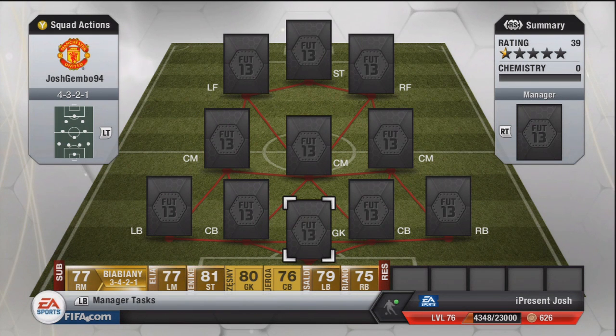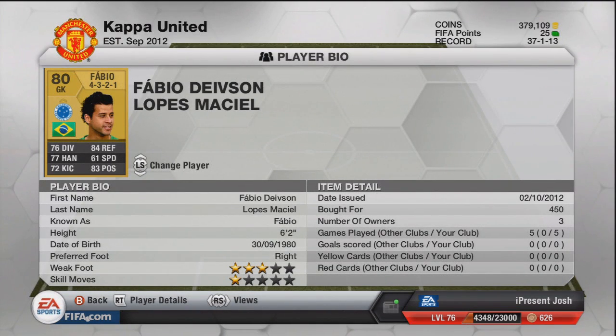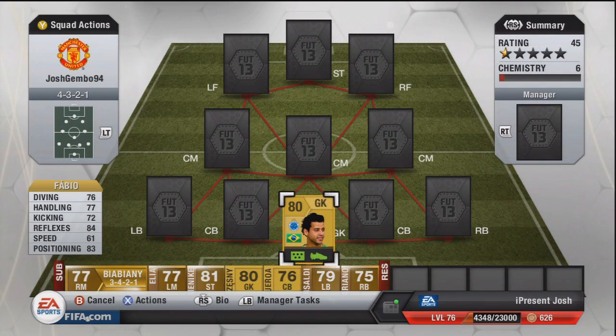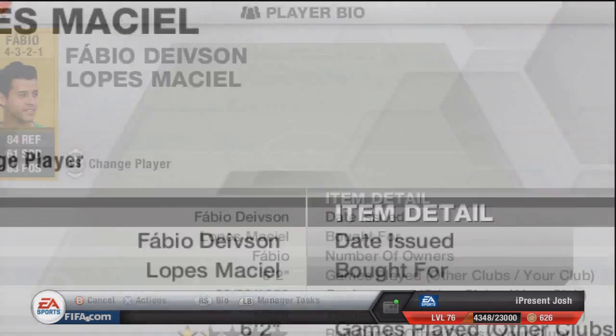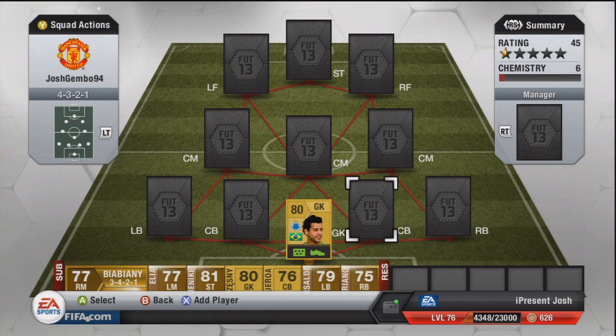Let's jump into it — it's a 4-3-2-1 hybrid, a BPL slash Serie A team. I do apologize for using 4-3-2-1 again; I'll try to mix it up next episode. At the goalkeeper we have Fabio: 76 diving, 77 handling, 72 kicking, 84 reflexes, 61 speed, and 83 positioning. He's lost a lot of speed — he was around 73 speed on the last game, so they've obviously downgraded him. Six foot two tall, 450 coins, pretty much discard price. Great keeper on this game though — did let in one shocking goal, but a lot of keepers do.